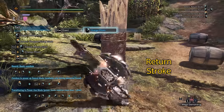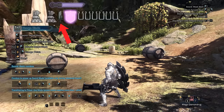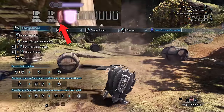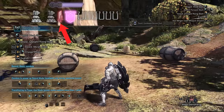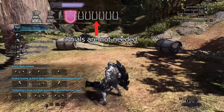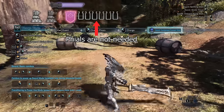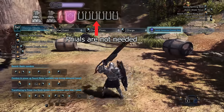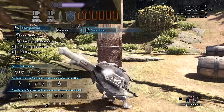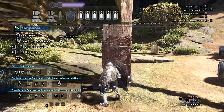The return stroke will deal one extra hit of phial damage if the shield is charged, regardless of the charged sword. While a charged shield is required to charge your sword, the duration and effect of the charged sword is not affected by the shield charge. The sword can even stay charged for its remaining duration if the charged shield expires first. You do not actually need phials to charge your sword, but keep in mind that the storing animation is slower when you store no phials. A charged shield is the only requirement to charge your sword. However, you can still use the condensed element slash if your shield is not charged, but it will only hit once and does not charge your sword.